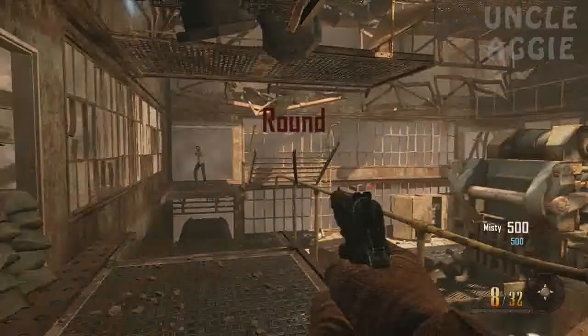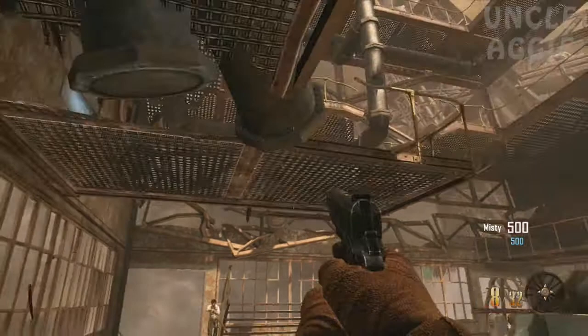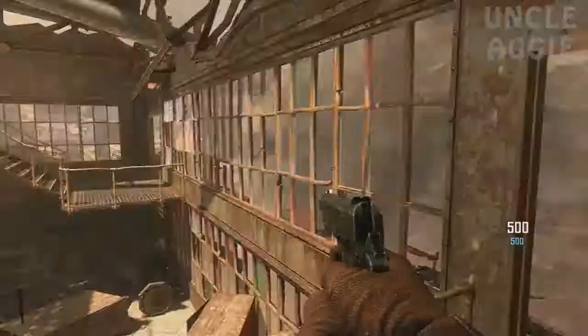Hi guys, in this video I'm going to be showing you how to get the LSAT off the wall in the starting room for Buried, the New Zombies map. As you can see the LSAT is up there on the ledge, but before we can actually get the LSAT off the wall we need to acquire 2000 points.